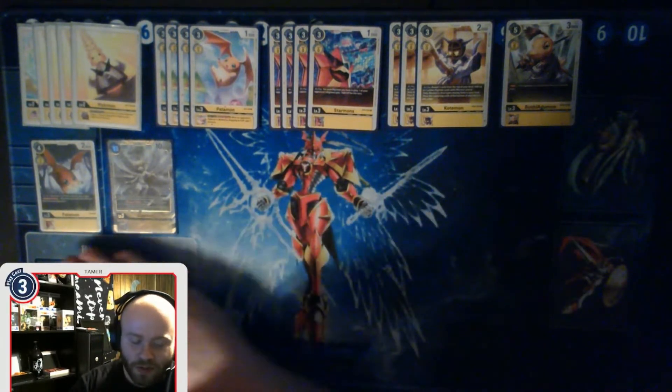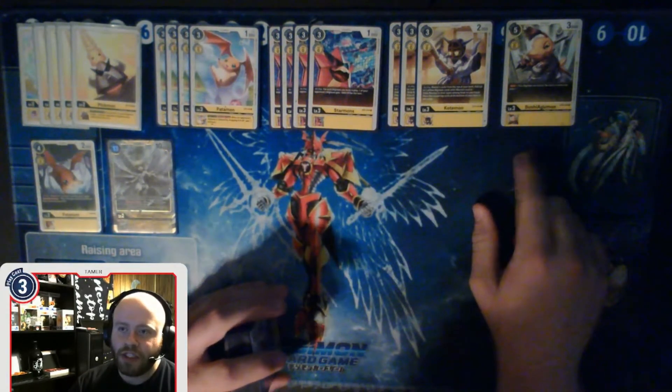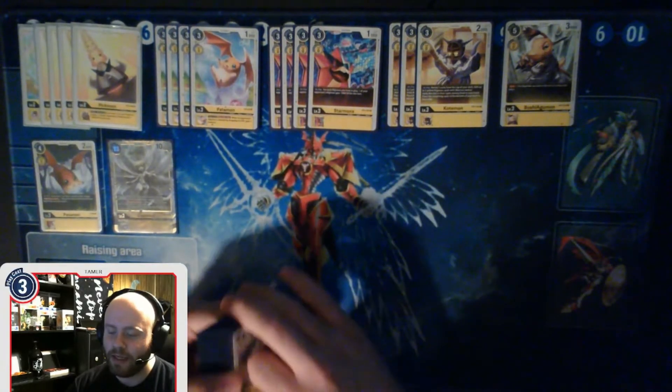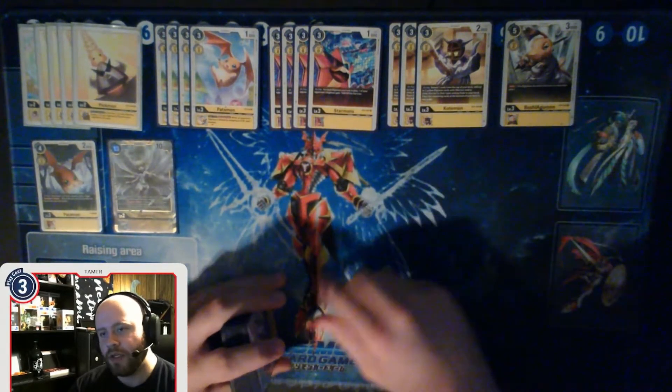I'm playing one Bushy, one Lusimon, one Recovery Pata - these are my little tech rookies. I don't like Bushy Agumon in this variant. I think you should only play Bushy if you're playing Angelwoman in your level fives, and I am not. Bushy is not that great; I think that slot would rather be a fourth Kotymon, or you could make it a one-of Pulsemon, whatever you want to do.